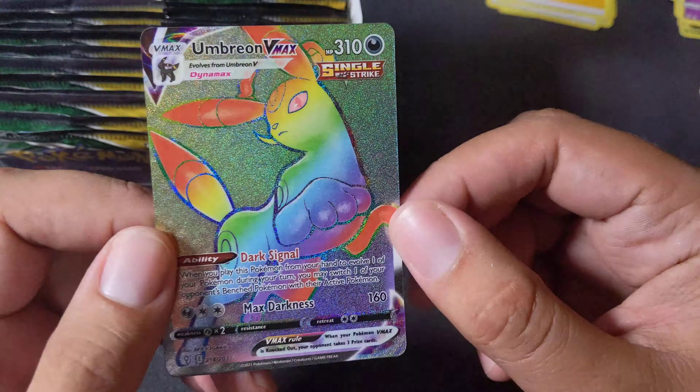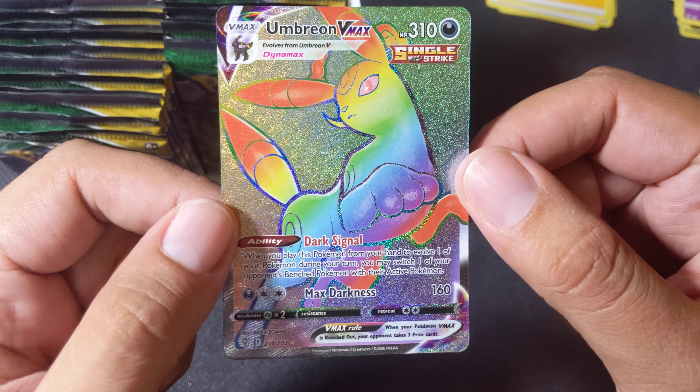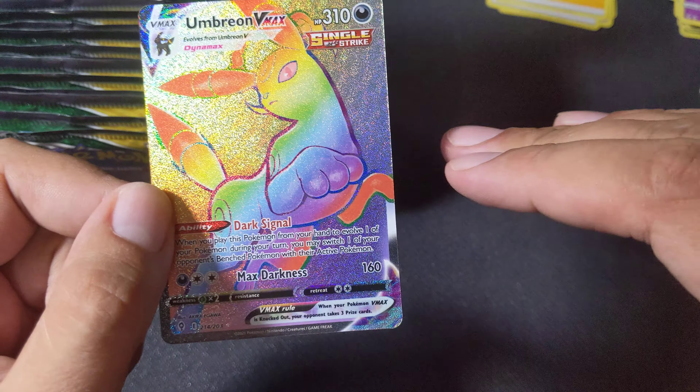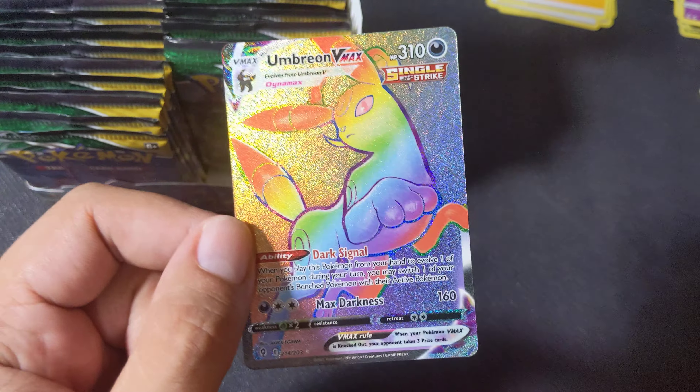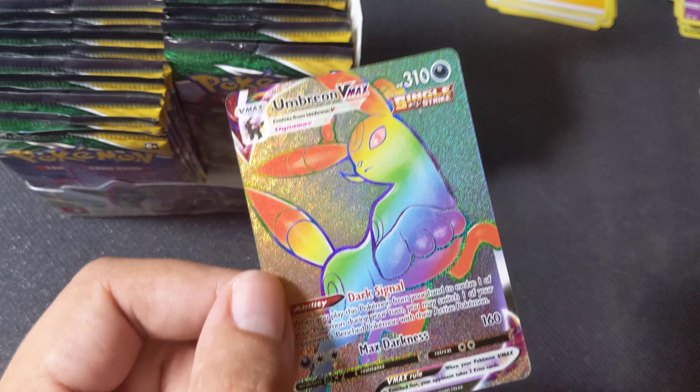It's Annie — but why did I say daddy? That is beautiful. Look at this dainty little... Umbreon VMAX Rainbow Rare makes itself welcome to my collection!